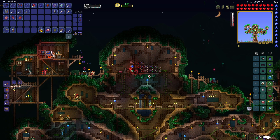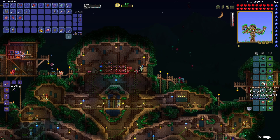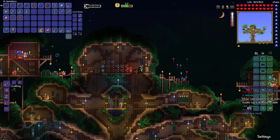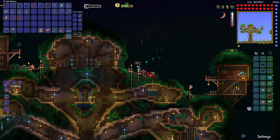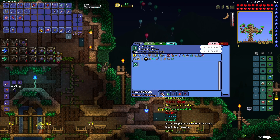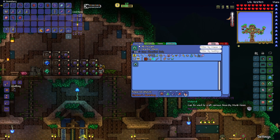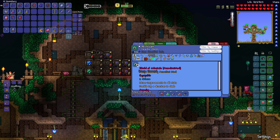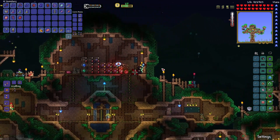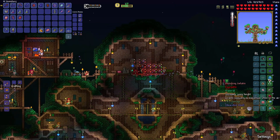So the first thing you'll notice is I've got myself a new colorful shield - let me zoom in a little bit here. It's called the Shield of Celestials. This thing is made out of the Shield of Cthulhu, Essences of Celestia, a little bit of shadow scale and tissue samples, and the Essence of Anarchy. Minor improvements to all stats, same defenses as the Shield of Cthulhu, just gives you a little blue puff whenever you dash. Pretty nice.